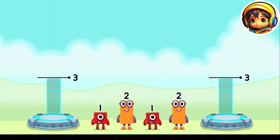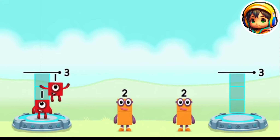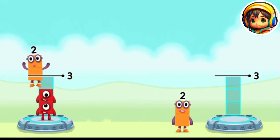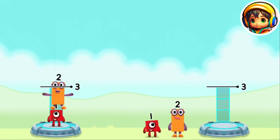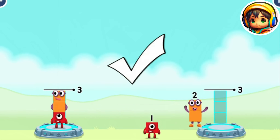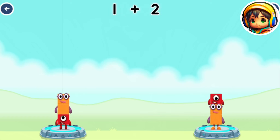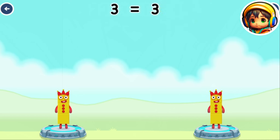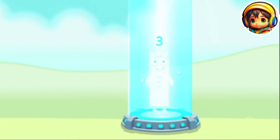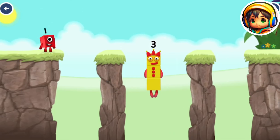Share the number blocks evenly to make two groups of three. 1, 1, 2, 2, 1, 2, 2, 1. Correct. 1 plus 2 equals 3. 2 plus 1 equals 3. 3 equals 3.